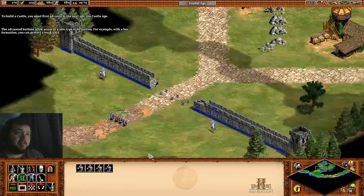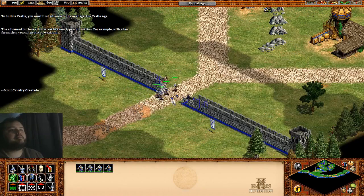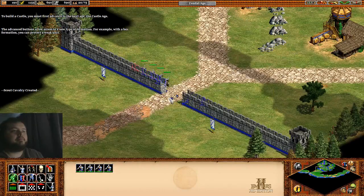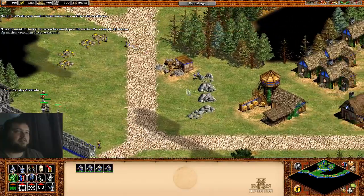For example with a box formation you can protect a weak unit such as a monk. I know, it's pretty easy to understand. There it is - sneaky bastard got in just before I could finish the wall.